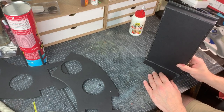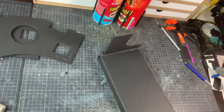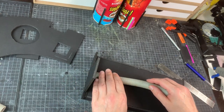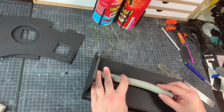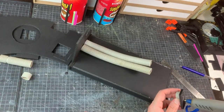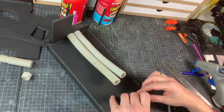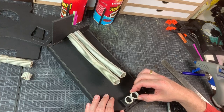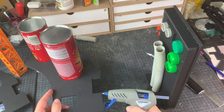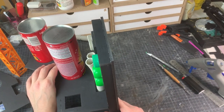I use PVA for this as it gives a really good bond — fast-drying PVA. Then I start adding some detailing: a couple of old tubes I got from a broken dishwasher, just ripped those out. As a terrain builder, as a scratch builder, you need to look for materials wherever you can find them. With the first pipes and a couple of drinking caps applied, it's time to glue on the first platform.